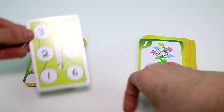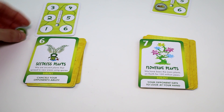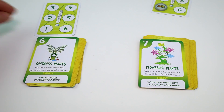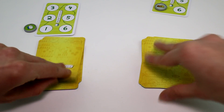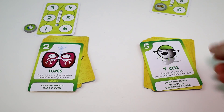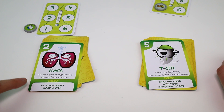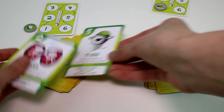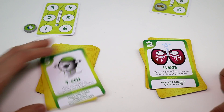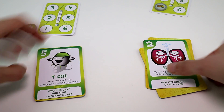Let's do the long game card. You get these little cute game pieces as well. We flip another round — Lungs card: 'A pair of bags located on both sides of your chest. Plus two if the opponent's card is even.' This one swaps cards with your opponent. Then T-cell: 'I keep you healthy by recognizing and killing invaders.' So you win that one.